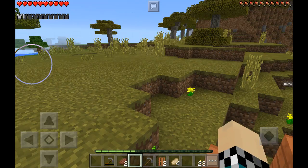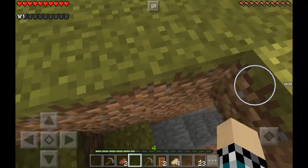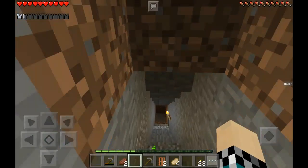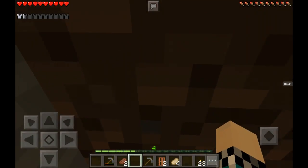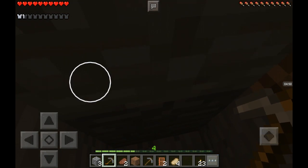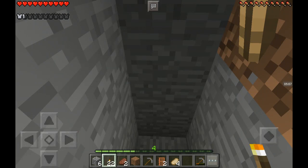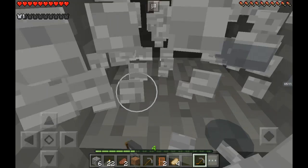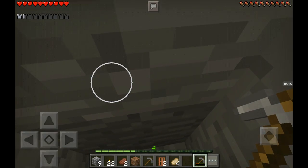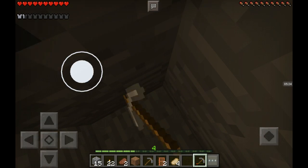Oh, I was mining right behind my house, so that would be right there. There it is, way a ways down there. Where's my torches? There you are. Now I need the torches. Where's my pickaxe? Mine in the stone, mine in the stone. So basically, we're just mining.